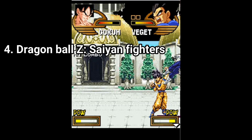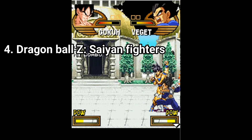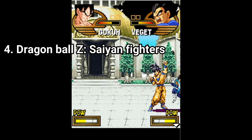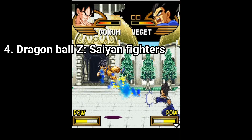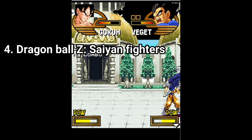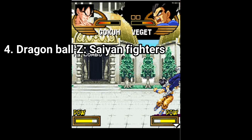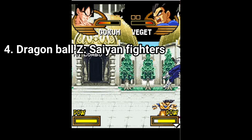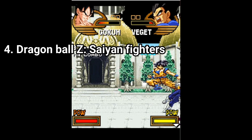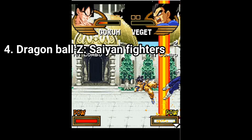At least you have upper kicks, uppercuts, punches and special ki attacks, though they look awful. Vegeta does his blast wave kamehameha thing, but just by looking at the attack you don't really know what it is. I have to admit the game looks nice though — the characters are nicely drawn, the backgrounds are nice to look at, and the animations are good. Too bad the gameplay is not that fun and the effects look weird.